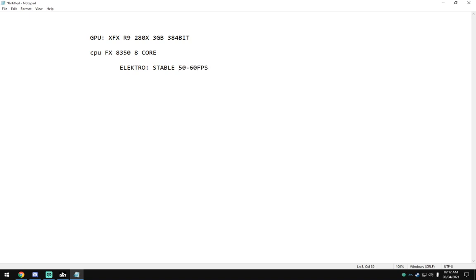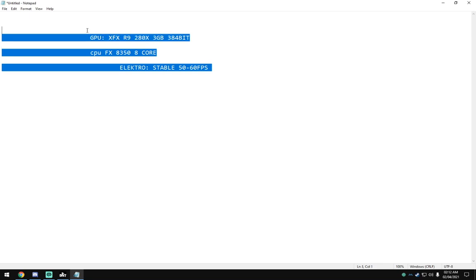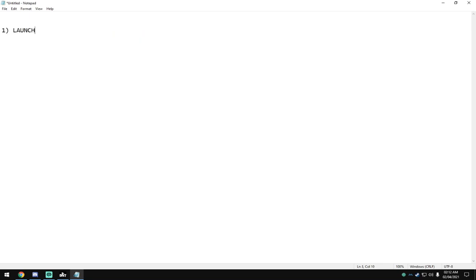I'm getting in Elektro stable 60 FPS when there's 100 plus players on the map. So bear that in mind — this 3 gigabyte card getting 50 to 60 FPS in Elektro. Basically the first tip — launch options — is going to get you anywhere from 10 to 40 FPS boost; in my case 30 to 40 FPS.